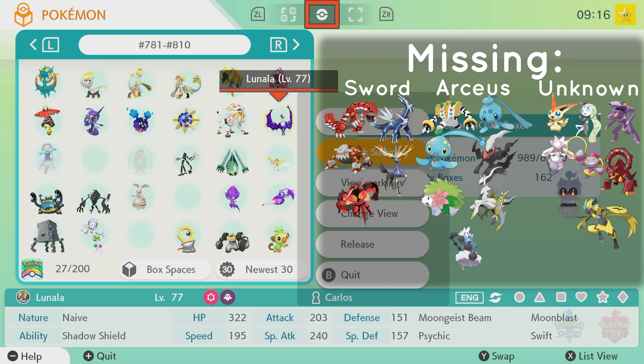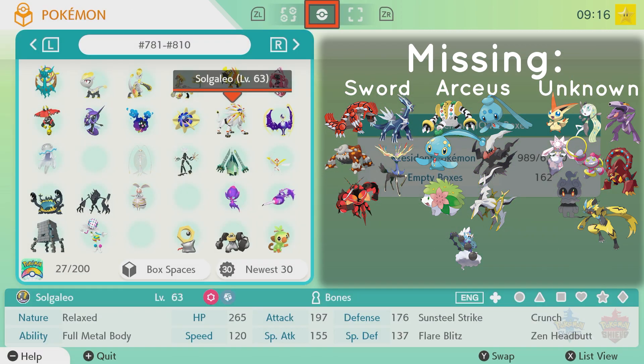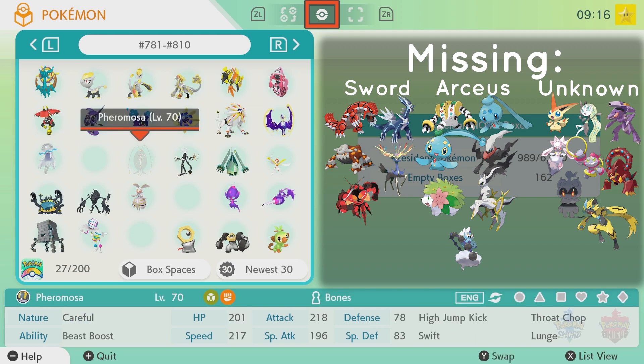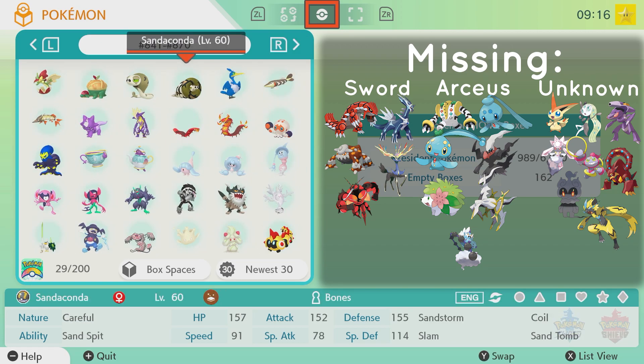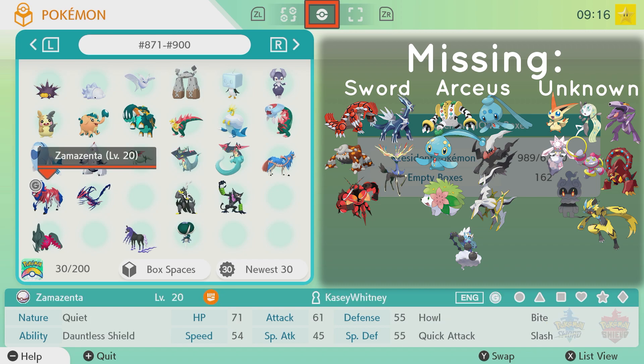Also this Lunala — I didn't play through the game, but I just did a GTS trade and this one was traded to me. I was surprised that it was able to be traded to me, and it's in an Ultra Ball — so that's pretty cool. A lot of these are from Sword's Dynamax Adventures. And then you continue on through all the way to 890, which is where I'm at. As you can see with Zamazenta right there, I got that traded via Pokemon Go — someone must have had extras.